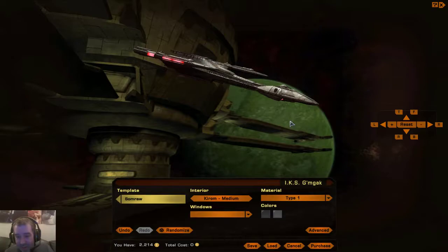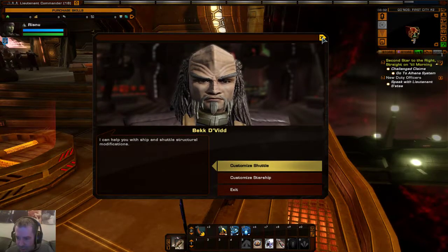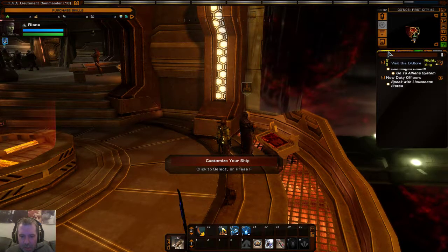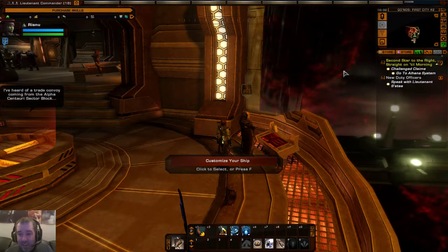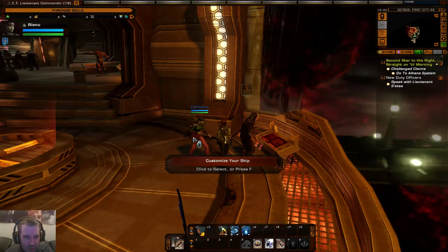Dilithium is quite easy to earn in the game so you don't have to worry too much about it. Something to bear in mind is that you can actually convert dilithium into Zen — it does take a long time, but if you've got quite a few different characters it's worth doing. Also keep an eye out for freebie promotions for free ships, which they do every now and then. Honestly, you don't really need Zen; it's more for the premium ships, and even the basic freebie ones are pretty good.